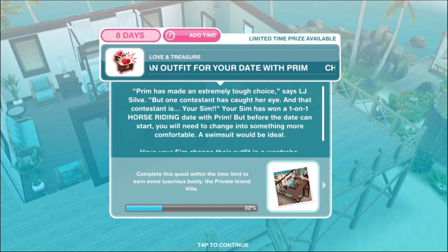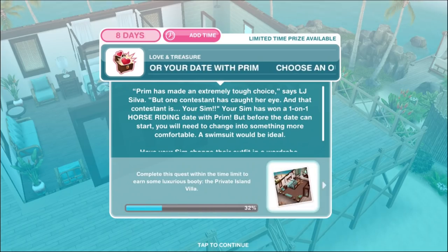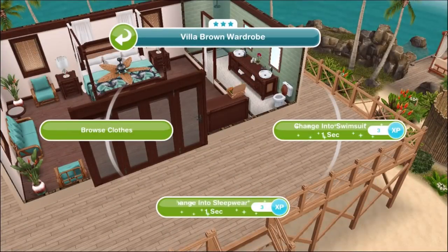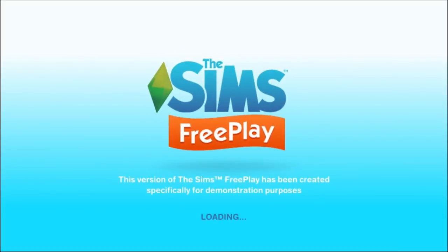Prim has made an extremely tough choice, but one contestant has caught her eye — your sim! Your sim has won a one-on-one horse riding date with Prim, but first you need to change into something more comfortable — a swimsuit would be ideal. Have your sim change their outfit in a wardrobe. Important tip: you must tap 'browse clothes' to complete this task — tapping 'change into a swimsuit' alone is not enough. You don't actually have to change; just exit browse clothes and the task is complete.